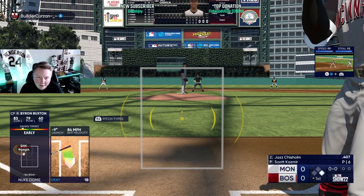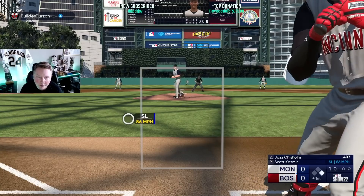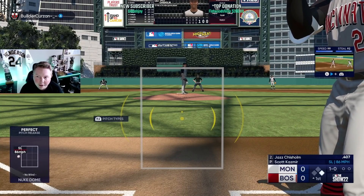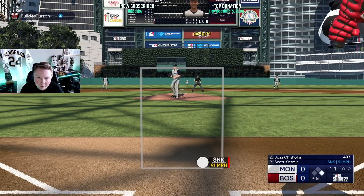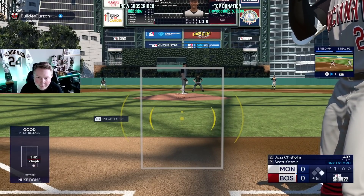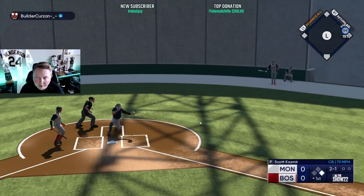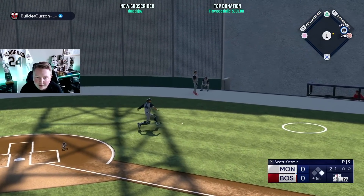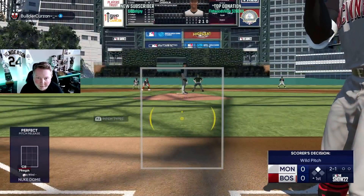That's maybe the luckiest hit I've had all year. We'll see if he goes back to the slow stuff since we turned on that. This guy is doing a very typical early game pitching approach which I call the rocking chair approach — he's going fast, slow, fast, slow, fast, slow. He's trying to figure out where my bat speed is and what I like to swing at. I should have sent the guy earlier — I didn't realize that was going to get away as much as it did. Luckily, we take second there.